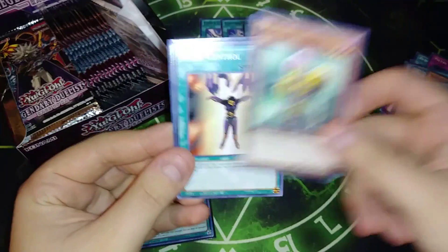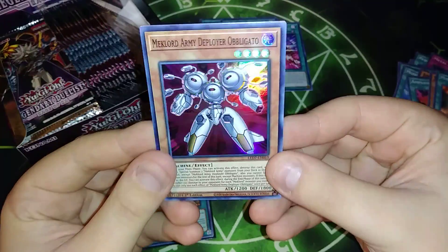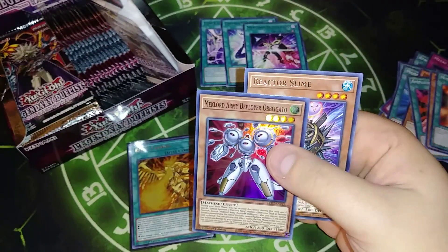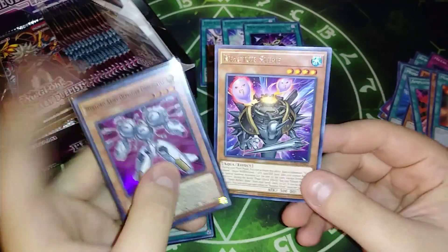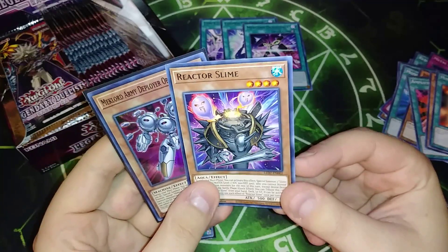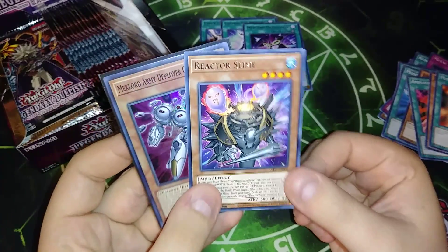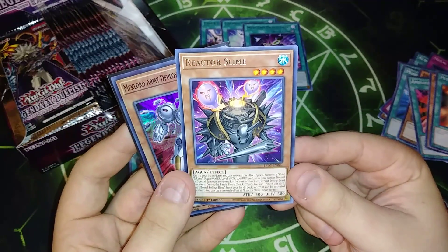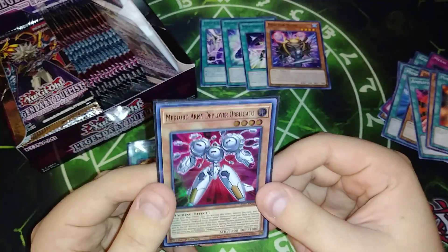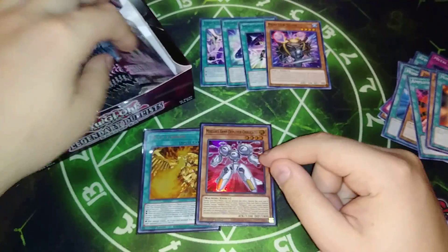Let's go ahead and see what we can get in this next pack. We got Amplifier, our first Ultra Jinzo Return. Mind Control's a good reprint. We got one of the Mechlord Supers — let's go ahead and sleeve that one up. We also got a Reflector Slime, which is based on Slime Machine. The guy that didn't talk in Duel Monsters — where Yugi won Slifer — he played this card. This one makes a bunch of tokens to get out Ra really easily, so I know that's going to be a three-of. We got the Mechlord Army Deployer — that's pretty good.